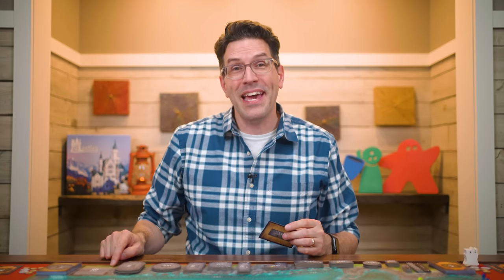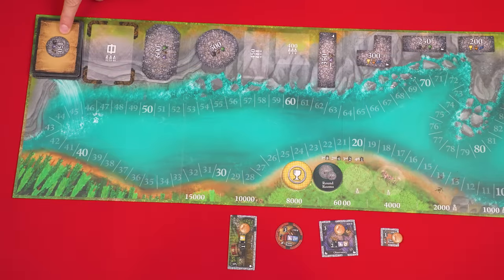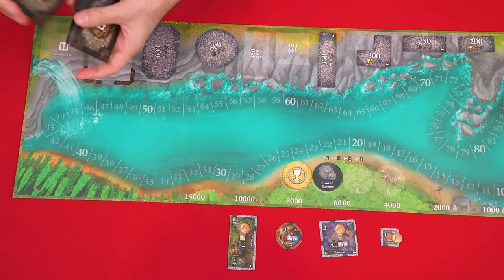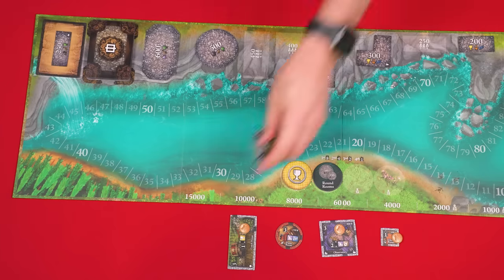Eventually you'll draw the last card of the room deck — when this happens finish the current round and then the game ends. If after drawing that last card you still have empty spaces in the market that need to be filled, reshuffle the room discard pile into a new draw deck and draw for the remaining pieces you need.